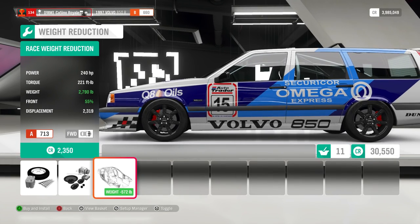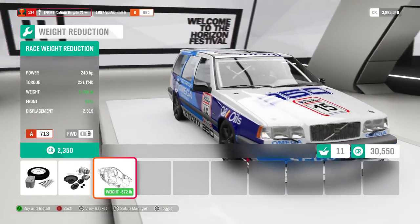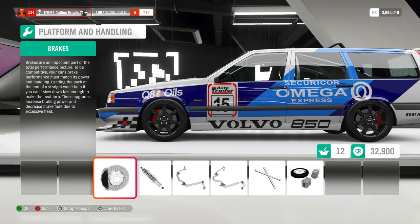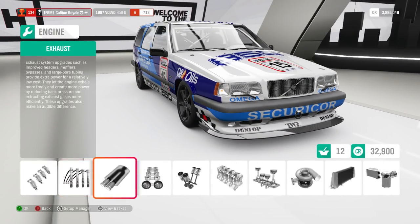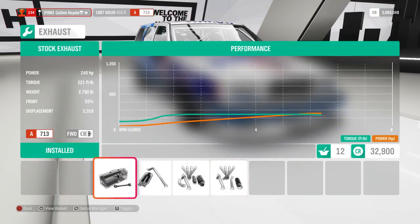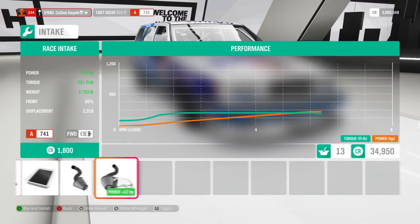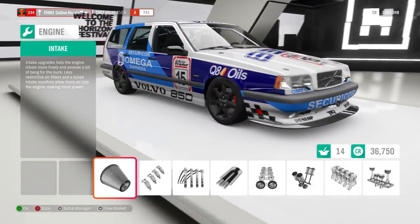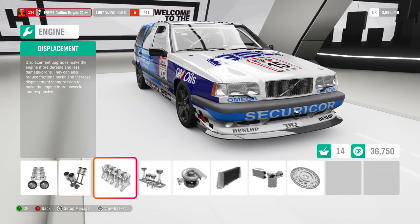Weight reduction — what are we going to get the Volvo down to? £2,790. It's not too bad; it's always going to be a little bit heavier car, that's just a fact. But it isn't as bad as I thought. We find other ways of trimming a little bit more weight: the exhaust system is always a go-to, air filter will get it a little bit lighter — only talking a few pounds. I'm not allowed to change the wheels in this series; every vehicle is being run with their standard wheels.